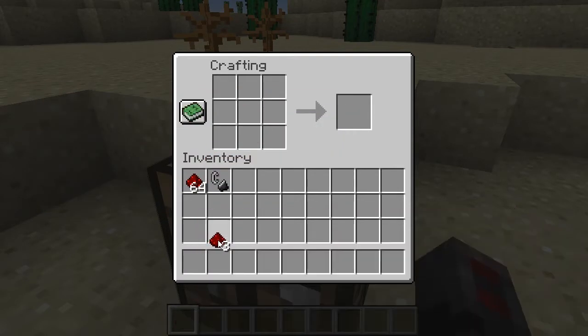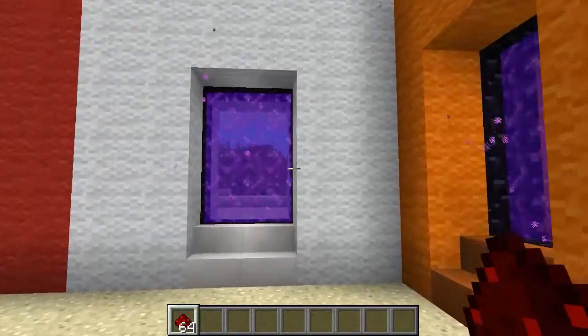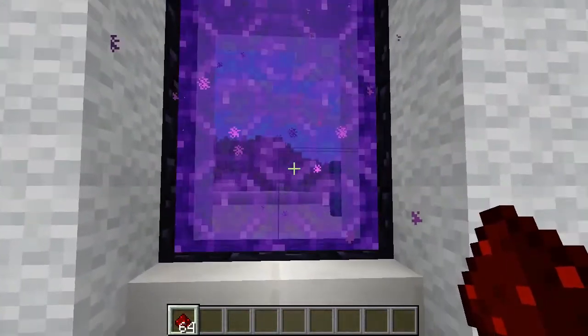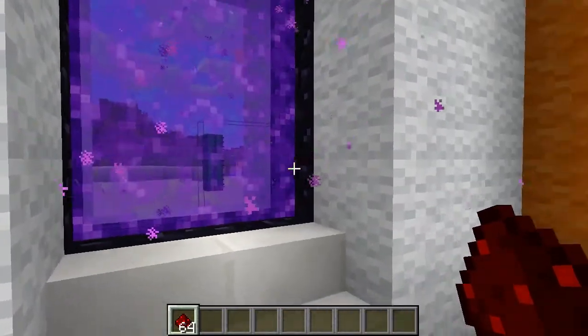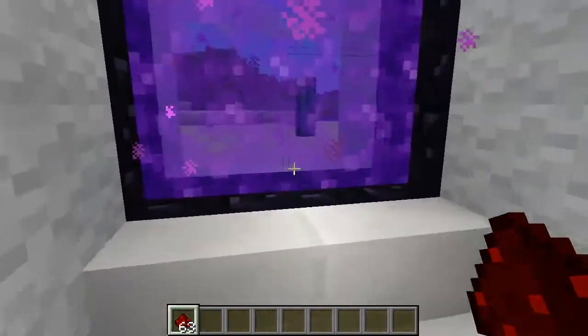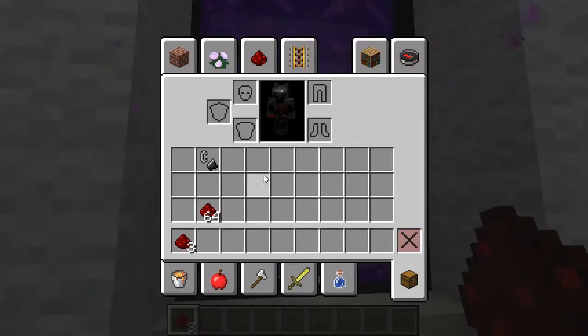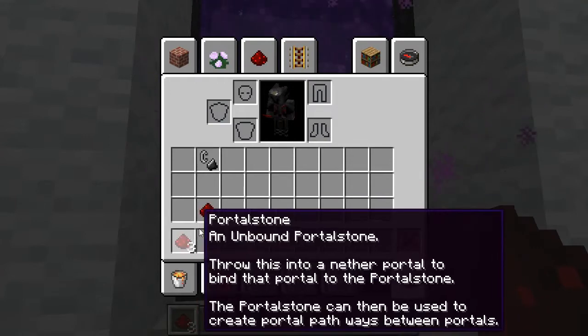The third and final option is to throw Redstone into another portal and have the Portal Stone created from the Redstone that you threw in. The item stack will maintain its amount, and this option may be set on or off in the plugins config.yml — it's turned off by default. Here's one, and here's an entire stack. You'll notice that this will increase. All Portal Stones now.